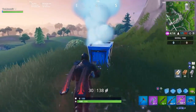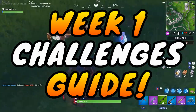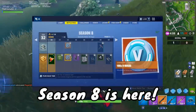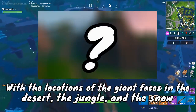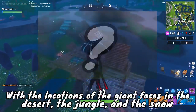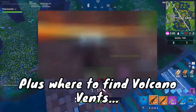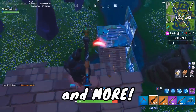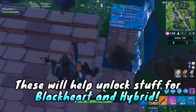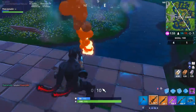Alright guys, welcome back to another Fortnite video. In this one, it is time for my first challenges guide of Season 8. The week 1 challenges are here and I'm going to be showing you how to find the locations of the giant faces in the desert, the jungle, and the snow, where all of the pirate camps are, as well as the volcano vents and tips for the other challenges, so you can make progress on the battle pass toward Blackheart, Hybrid, and the tier 100 skin.